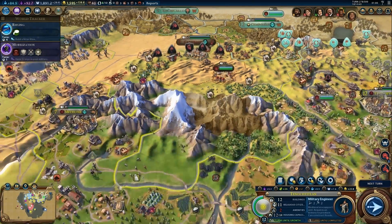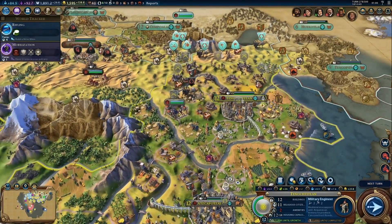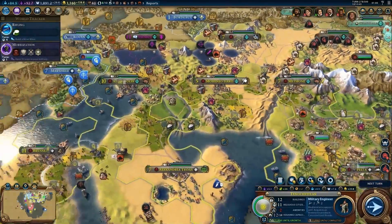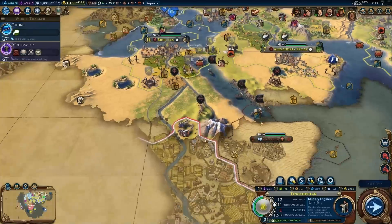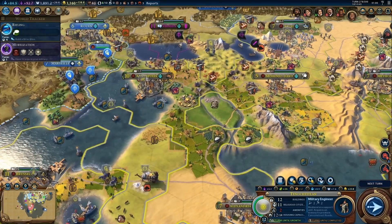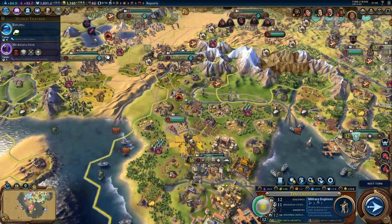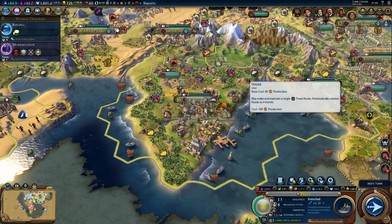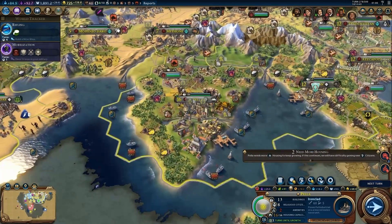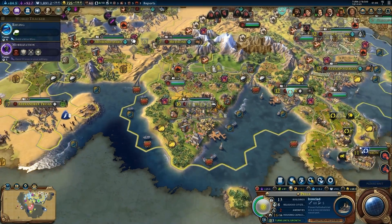I can now create and maintain more trade routes than before, which is great. Let's create a trader in this city by purchasing one, and buy another trader in my capital as well — that should bring my trade route numbers up to the maximum. The ironclad should be completed next turn.